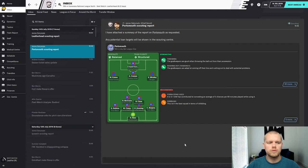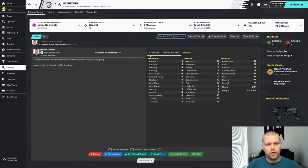We have the reports back from Portsmouth and Ipswich. They've attached a report as requested — any potential loan targets will be shown in the scouting centre. You click on scouting and this is where all your recommendations show up. It doesn't look like there have been any from the club so far, but keep scouting. People will appear in here and you will be able to pick up some cheaper loans to bolster your squad and help get promoted.